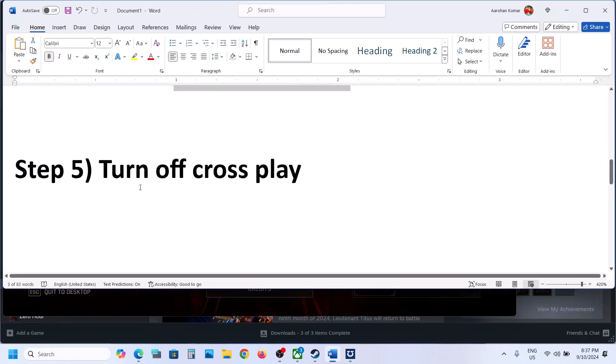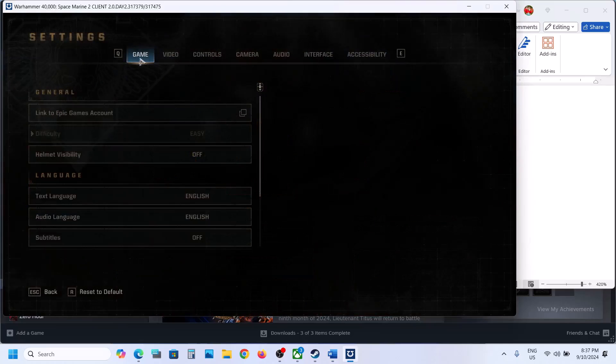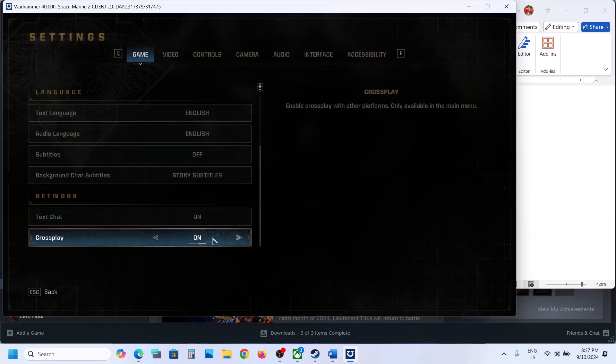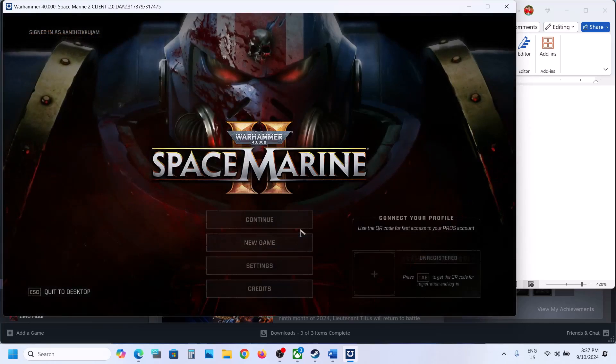The next step is to turn off crossplay. Go to Settings, then go to the Game option on the top, and scroll down to the very bottom where you will see Crossplay. If this is on, you can turn it off, apply the settings, and then check.